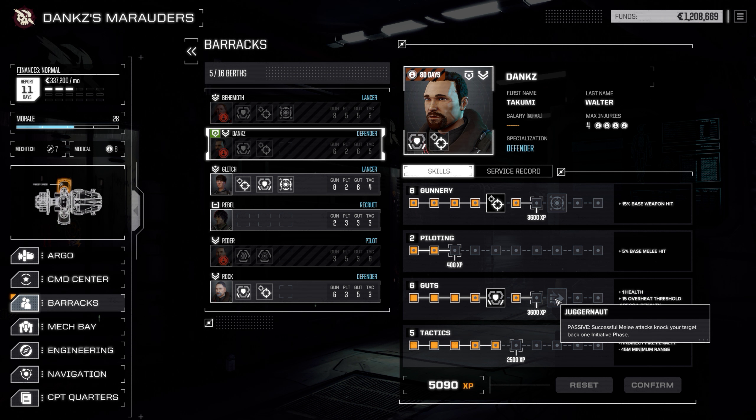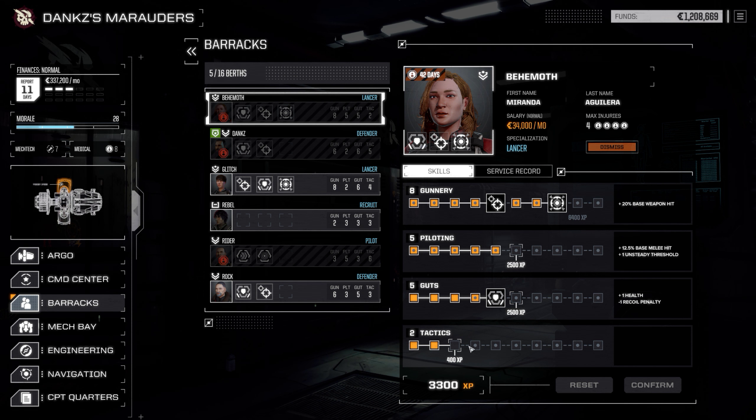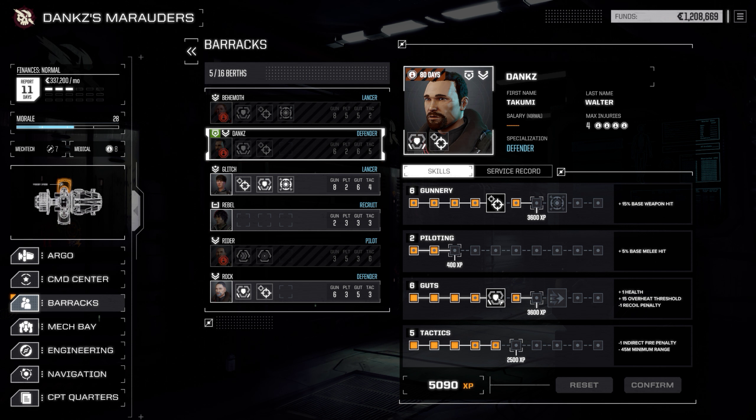What does this skill do? Successful melee attack knocks your target back one pass. She would be probably pretty damn good at melee attacking - she has pretty good Piloting. If I put her inside that heavy mech she'll be pretty damn good. Should have maybe given her that Juggernaut ability, but I didn't think it would become unavailable once I picked something else.